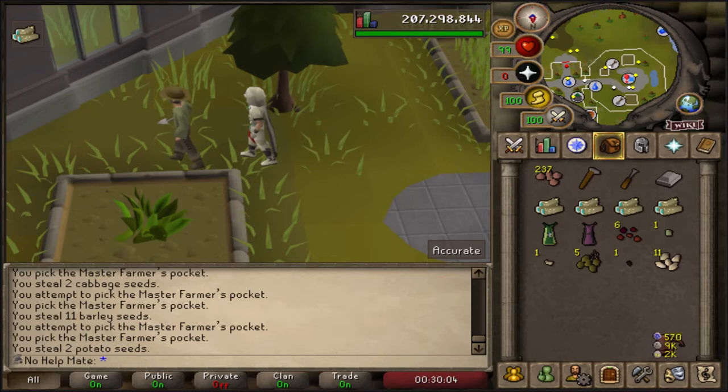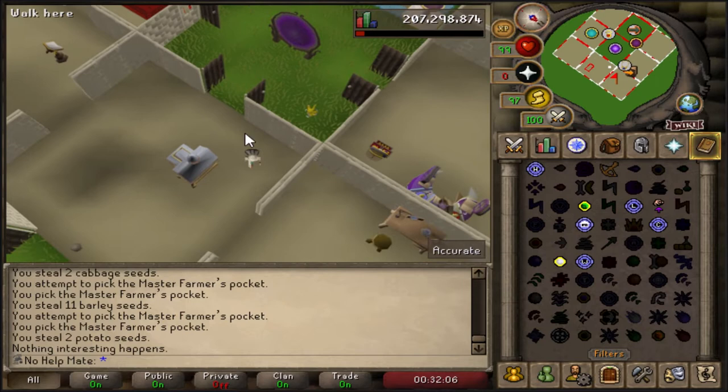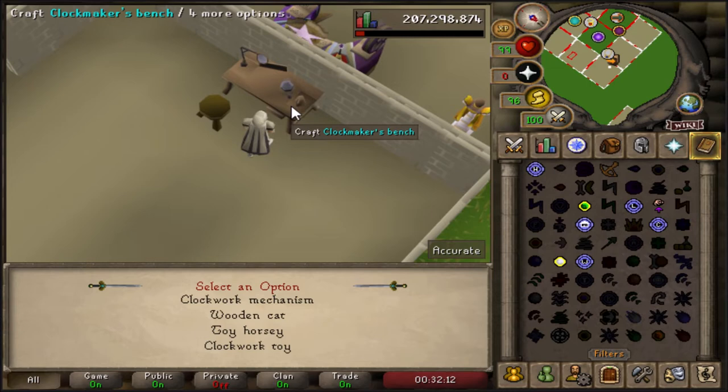Now for making the clockwork - you need to go to your Player Owned House and make a workshop. You need level 8 Crafting and 25 Construction for the second level of the workshop bench. Once you get to your house, go up to the bench - you'll need a steel bar as well - go up to it and select make a clockwork mechanism. And there you go, you have the clockwork.